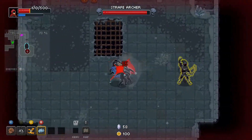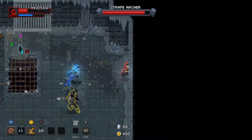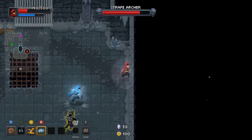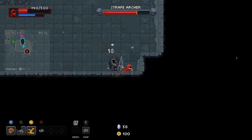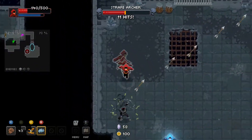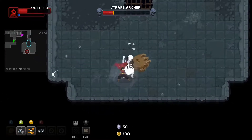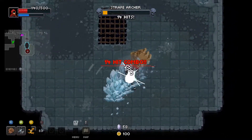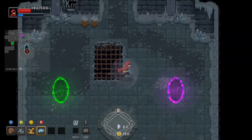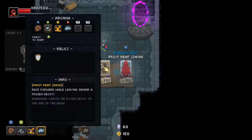We've killed the strafe archer before — we can do this. I want to clear out all the little dudes. I'm so bad at aiming. We missed again. I'm actually very curious if you play with mouse and keyboard — can you aim better? Oh yeah, there we go. That's a way to finish them off. We have 150 gold. I want to try the enhanced ice dash, because that leaves an extra decoy at the end of the dash.